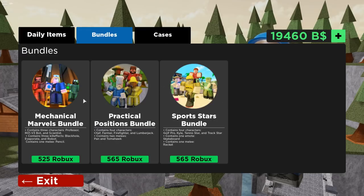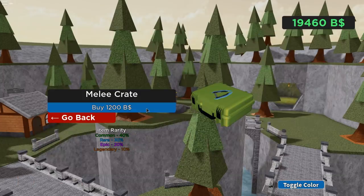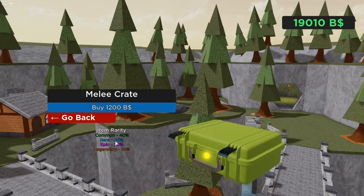I already have all these things so it's pointless for me to buy any of these, but if you want these skins and you don't want to keep opening cases to get them, you can buy them in the bundles. There are going to be more bundles releasing soon too. For cases, we have this new melee crate with legendary, epic, rare, and common tiers.